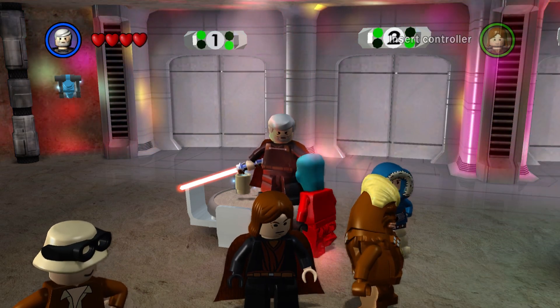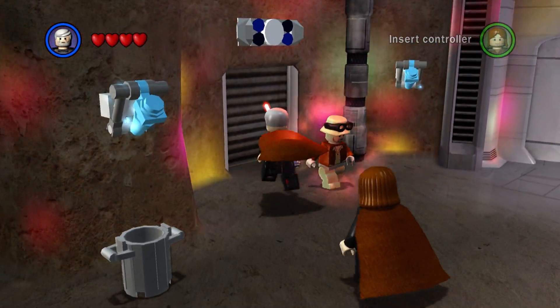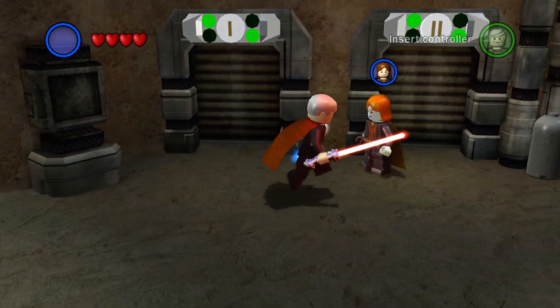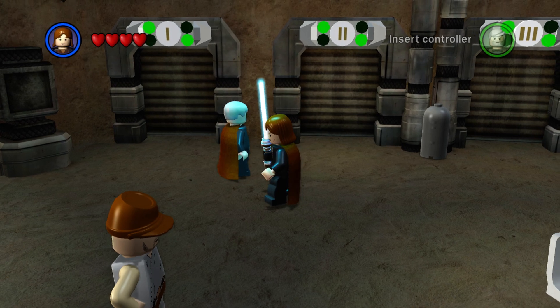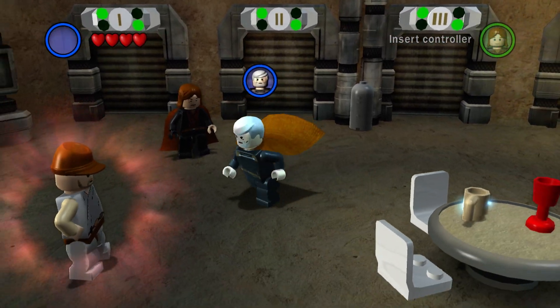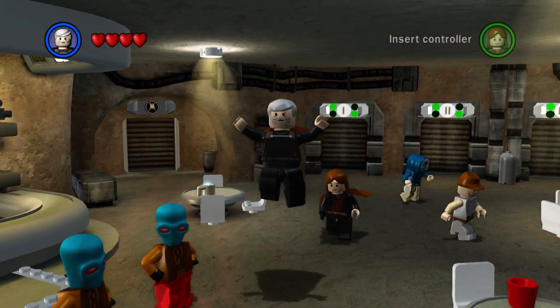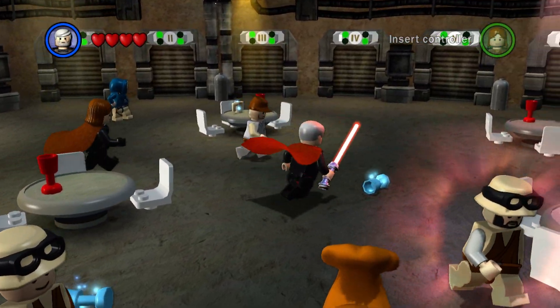By the third year of the war, Dooku and Grievous succeeded in abducting Chancellor Palpatine, and during the ensuing Battle of Coruscant, he was confronted and defeated by Anakin Skywalker, who executed Count Dooku by beheading him at the Chancellor's command.